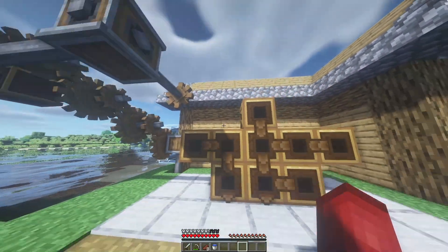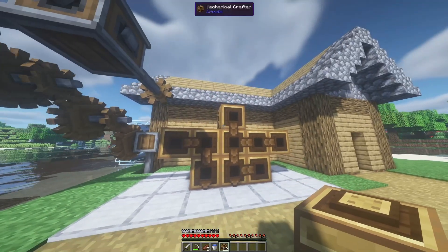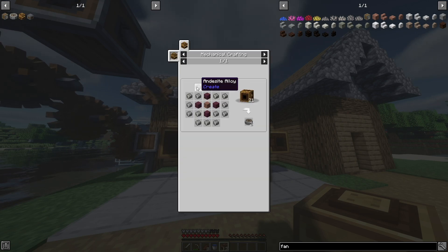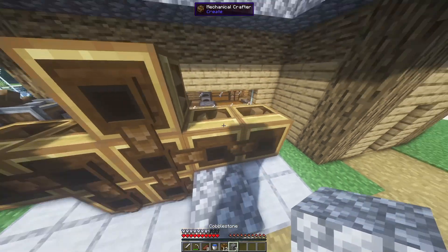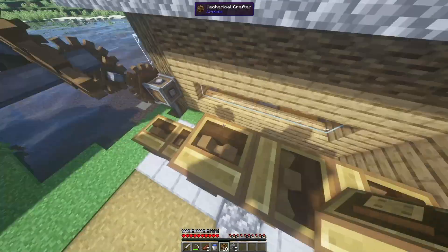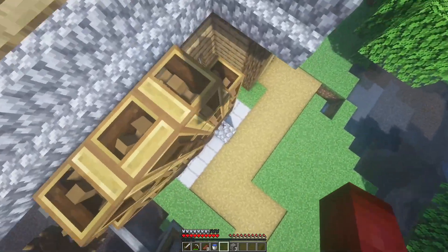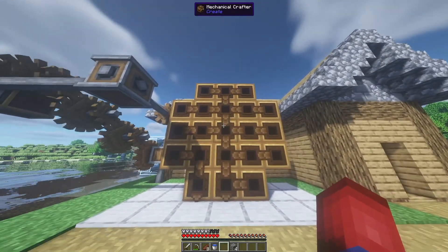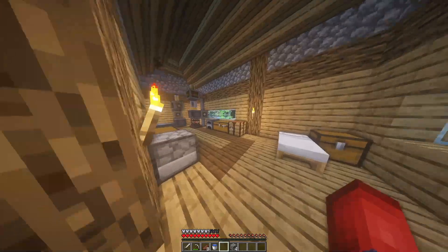Once we build the mechanical crafters, it'll be able to power them. The next thing we need to make is the crushing wheel. Clicking on the design shows we need 21 mechanical crafters. Let's start building — one, two, one, two, just like so. As I place them, they change directions, so we need to correct the orientations.